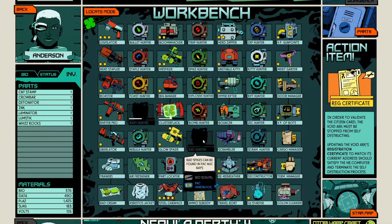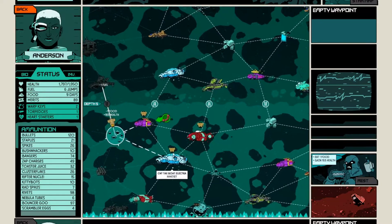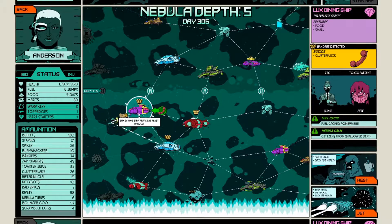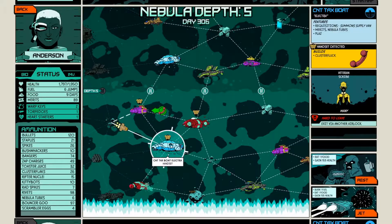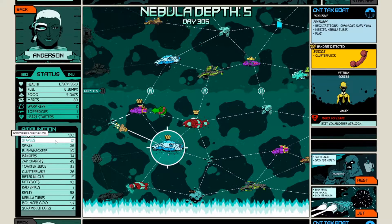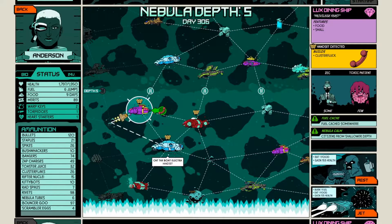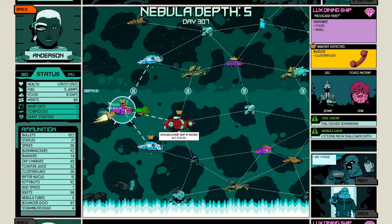Can create a pack handbook but we're still going to be needing a bioscalpel. Let's go over to the luxe dining ship - privilege feast. Could also go over here - many veteran scribes as opposed to some zeks and a few toxic patients, fuel cache. There's food, and a requisitions thing over here. We have 21 staples, we could deal with the veteran scribes probably, but I think we're probably better going into this and then maybe the ship with the requisitions as well.